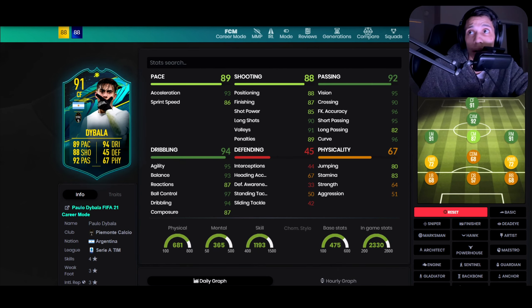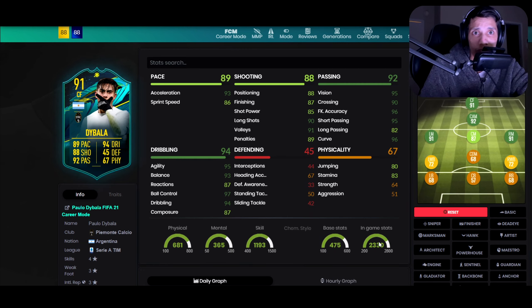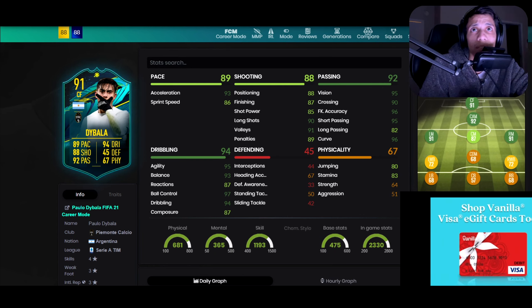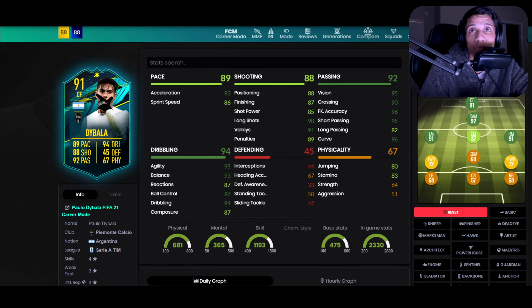Alright guys, let's take a look at the Dybala stats. So 93 acceleration, 86 sprint speed — not the fastest but definitely not too slow. When it comes to shooting: 88 positioning, 87 finishing, so he can shoot. He's not gonna be like a crazy insane striker but he'll make his chances. Vision is insane — 95. He fits the total CAM role: crossing 90, free kick accuracy 96, short passing 95. Oh yeah bro, this guy.